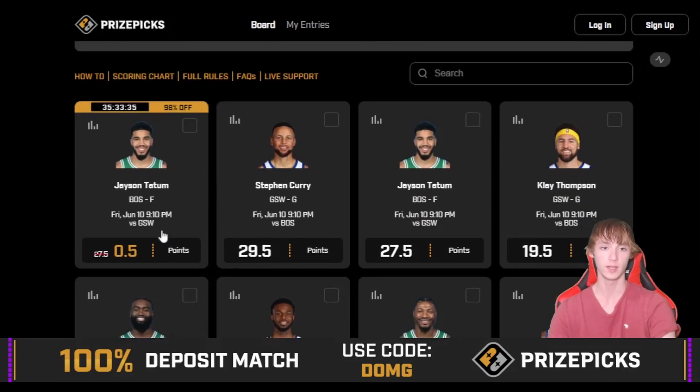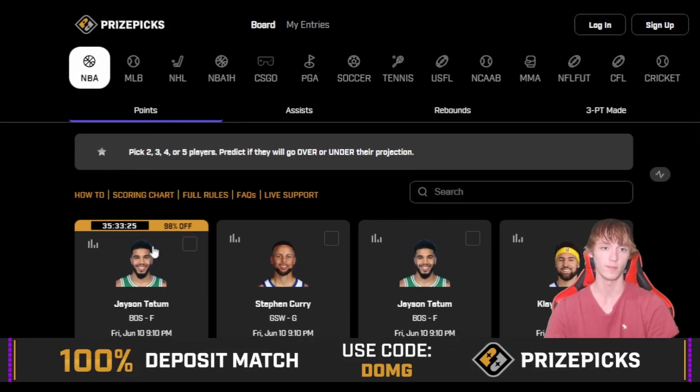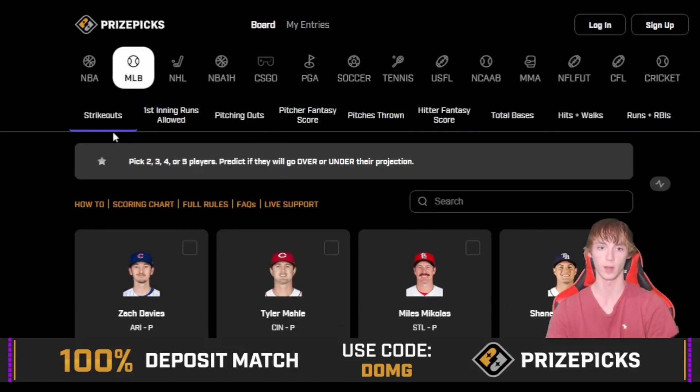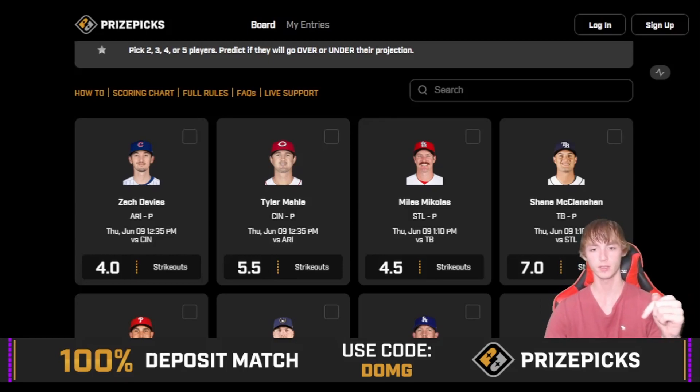If you guys are on PrizePicks, you're missing out — right now there's a Jason Tatum free square at half a point. Go ahead and hop on PrizePicks using my code DOMG. They also have tons of different props for MLB, which I've been pairing with plays from this video. They have a ton of different prop categories on the board — first inning hits allowed, earned runs allowed, hits allowed by pitcher, and more. Sign up using code DOMG; available in most states and most of Canada.